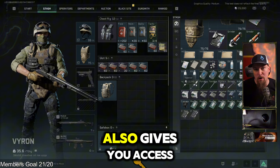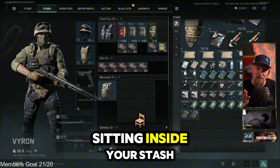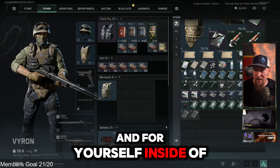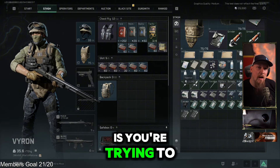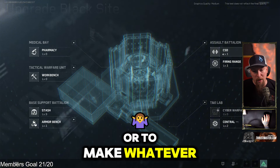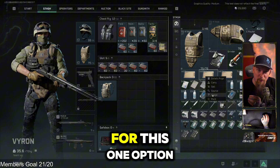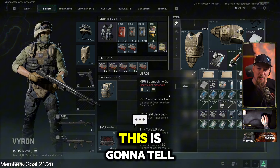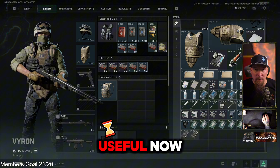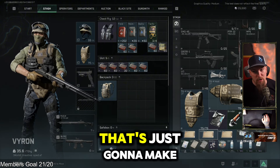Sorting the stash also gives you access to one of the most useful options for any item inside it. Ultimately, one of the biggest goals inside Delta Force Hawk Ops Tactical Turmoil mode is upgrading your black site, which has a bunch of different upgrades to make your character better or strengthen what you're trying to do. Inside your stash, click on any item and look for the option called 'Usage.' This tells you exactly what each item is for and why you'd want to keep it — whether it's useful now or down the line, and whether it's a long-term upgrade or just something that makes you money right now.